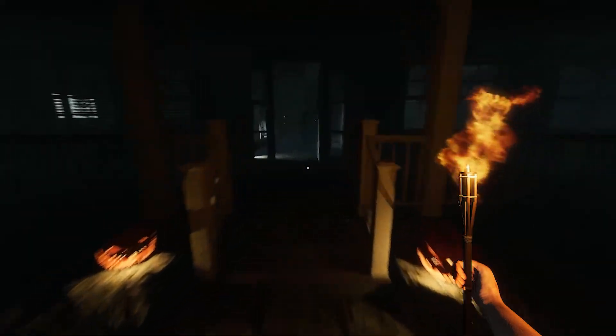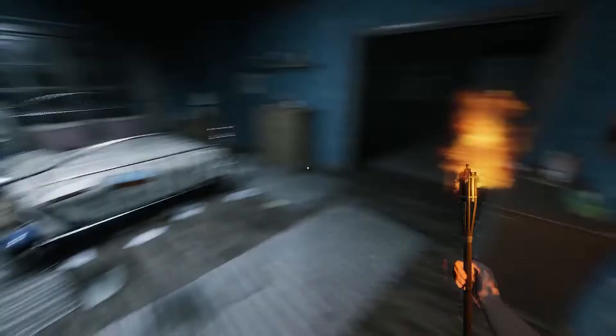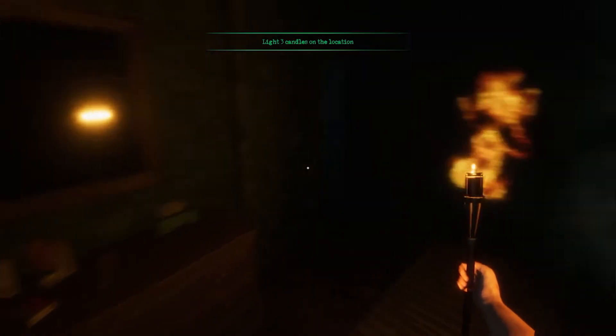Light three candles and find the cursed mirror. Let's head upstairs because I think he's hanging out downstairs. What's good about running around with holy fire is... we'll just light the candles anyway. There we go. Use the cross and catch the ghost. He should be in a weakened state at this point.